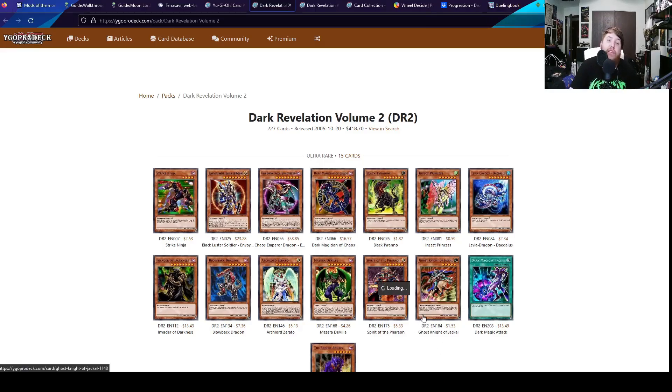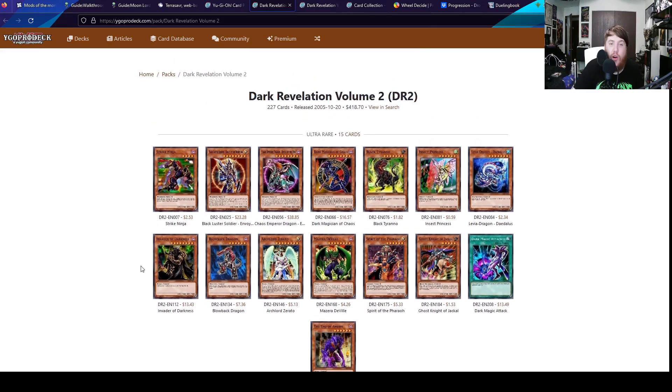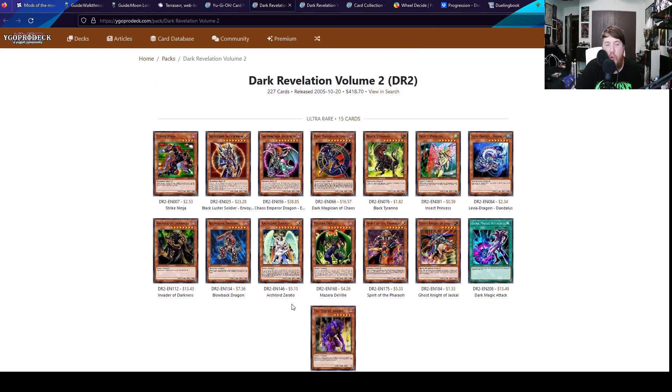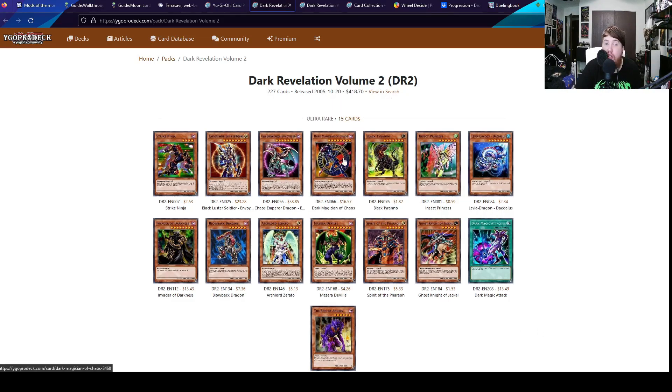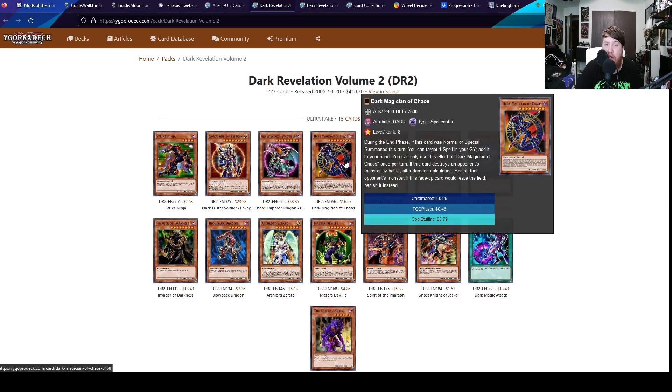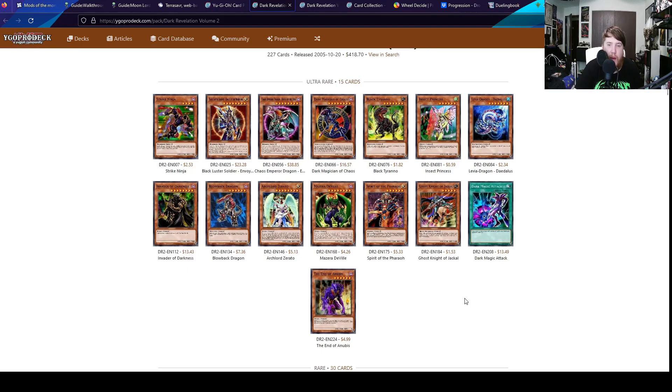Here we are with the next set, Dark Revelation Volume 2. I am so hyped for this set. This is a reprint set — it goes all the way up through Invasion of Chaos. In the ultra rare slot we've got such greatest hits, like BLS, which is banned, and DMOC, which is fantastic — so good. Blowback Dragon's not bad. Invader of Darkness is bad.